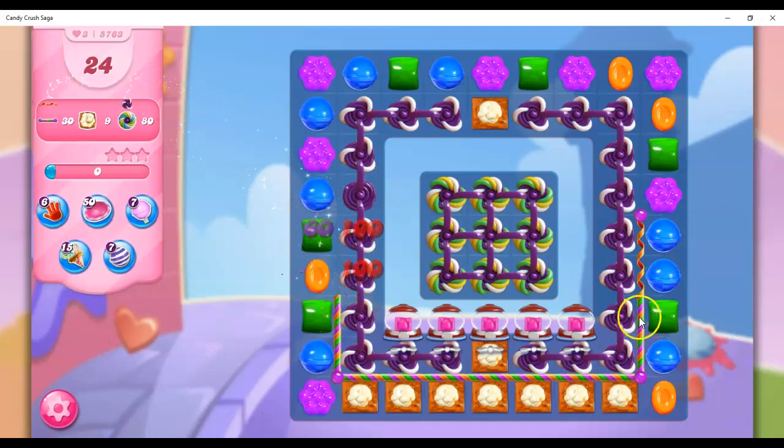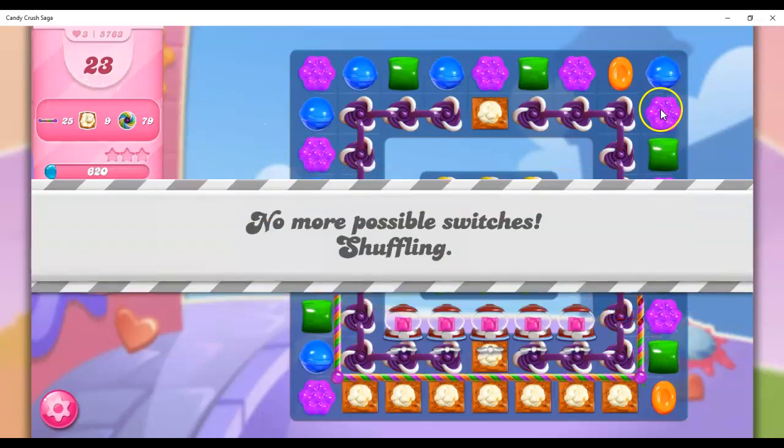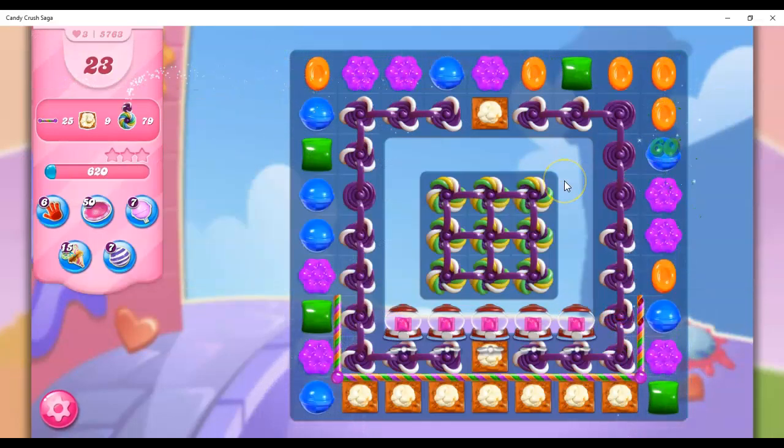I'm going to take this move because it takes out some candy curls and exposes some of the rainbow twists. I just have to get one of these completely gone, and it takes out this whole side. But I still have this side to do as well, and that's not opening up for me. I had a feeling I was going to get some reshuffles, and I couldn't even get it out of my mouth before it happened.